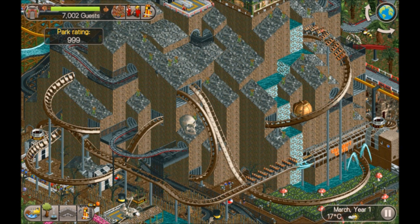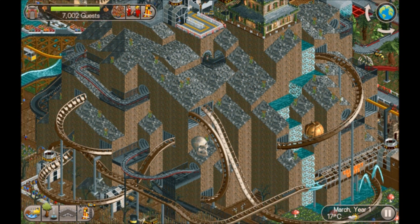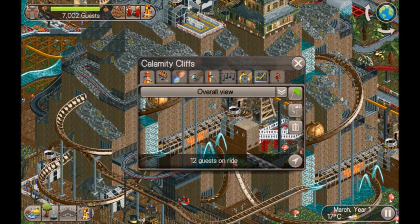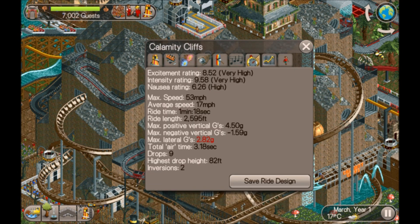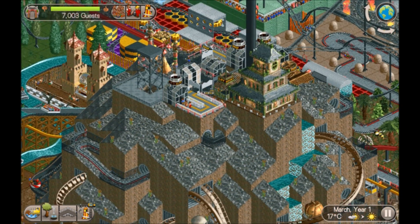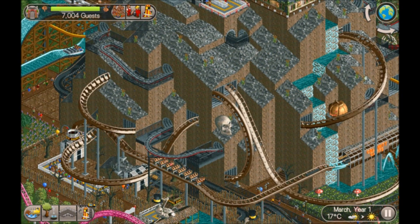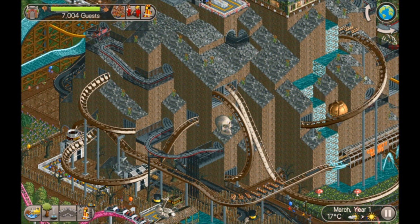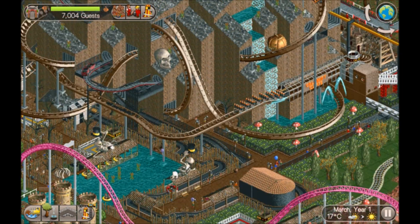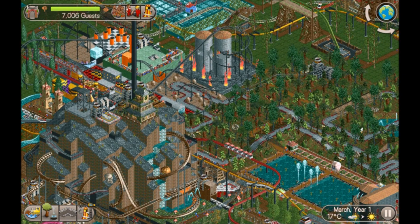We start off in a Halloween sort of spooky themed area. Here we've got Calamity Cliffs - high excitement on that, it's a flawless roller coaster on top. We've got a haunted house and an elevator. We've got a wooden wild mine ride just down here - good excitement on that one as well.